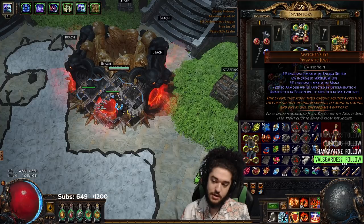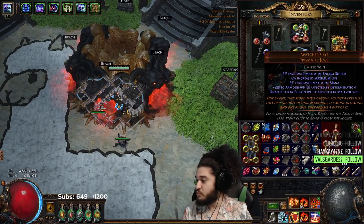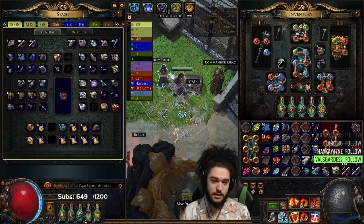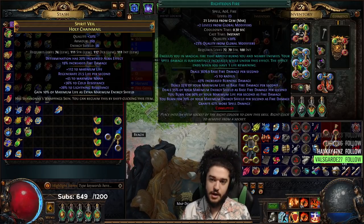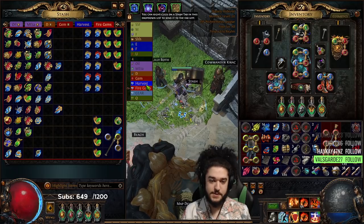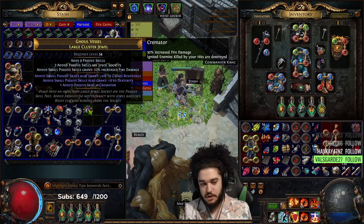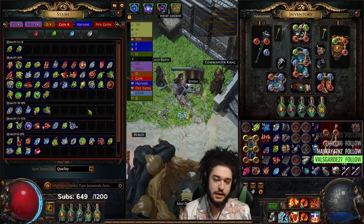Some other things: I did actually find a usable Watcher's Eye off an Elder kill, which was pretty cool. Getting a Determination/Malevolence Watcher's Eye was really nice to check off the box. I also got lucky and hit two level 21 gems finally after a big vaal session — after all the RF and Fire Trap gems we bricked, I finally hit a 21 and a 21, so double 21s. I also found a nine-passive item level 83 large cluster, so if I want to go for a cluster setup, this is the cluster I'll try to craft for Master of Fire.